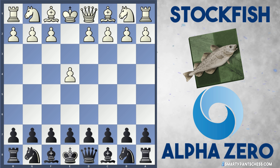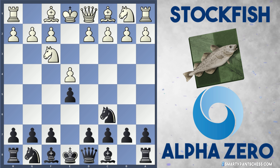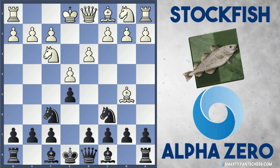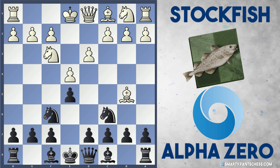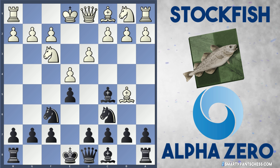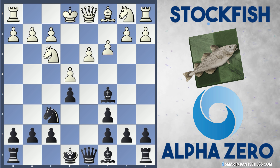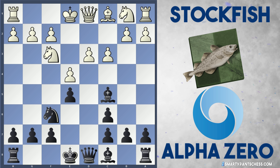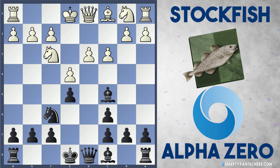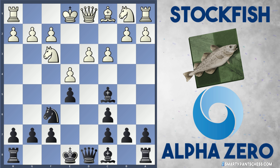Stockfish kicks off with 1.e4, AlphaZero plays e5, and after Nf3, Nc6, Bb5 and Nf6 and d3, we get into a Berlin defence. AlphaZero now plays Bc5, and Stockfish captures on c6, doubling black's pawns, and c3 is now played. So white has given up their bishop to try and damage black's pawn structure, but black now has the two bishops, so it gets to a rather interesting fight.